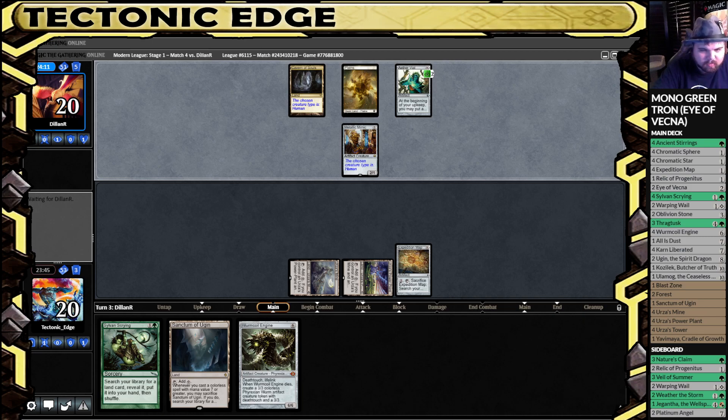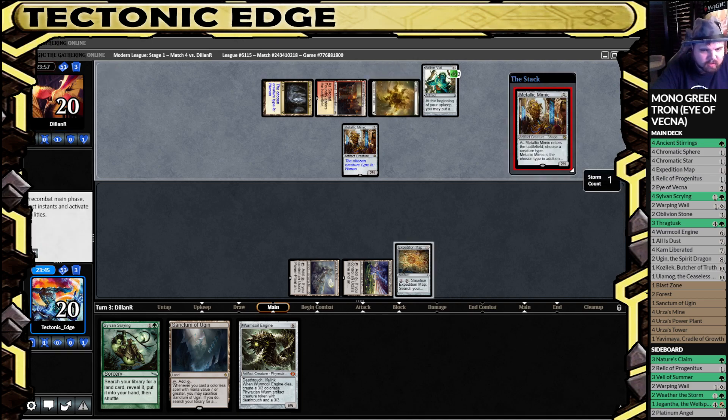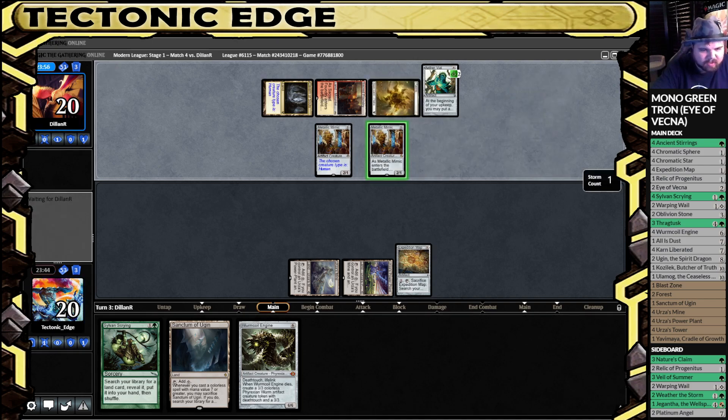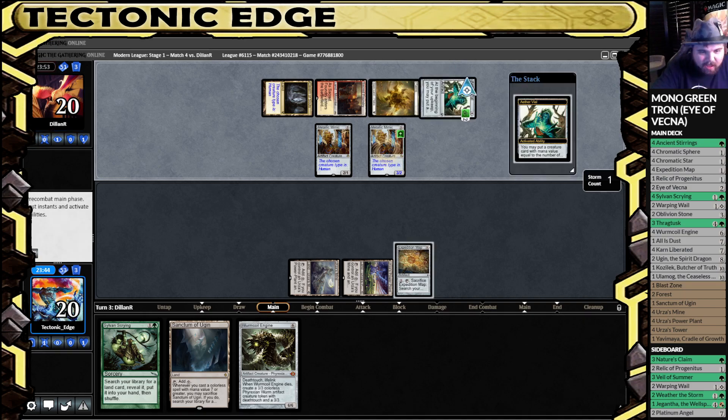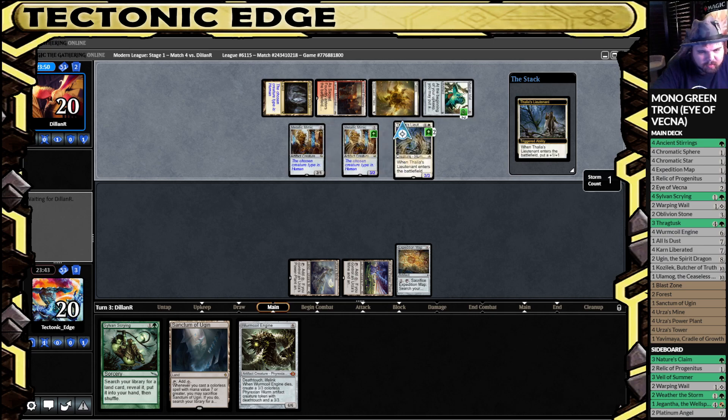They take the Aether Vial up to two. Yeah, they did start us, so some Boros Humans is going to come in. Second Metallic Mimic — that's a lot of plus one, plus one counters.